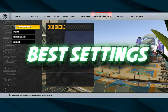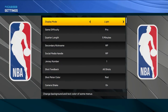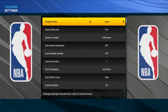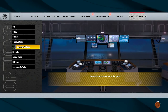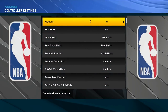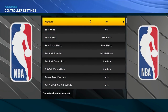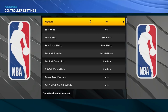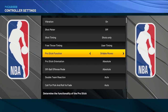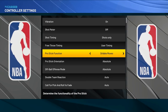We'll start with the best settings for dribbling in NBA 2K22. Go to Options, then Settings. You can put shot feedback on 'All Shots' but that's not really related to dribbling. The most important section is Controller Settings. Vibration — you can keep it on; it doesn't affect shooting but it's useful on defense and while dribbling. Shot timing should be set to 'Shots Only.' Pro Stick Function is one of the most important settings.